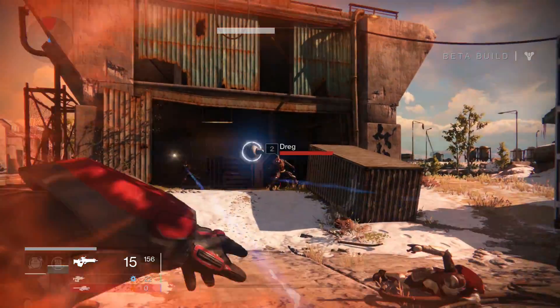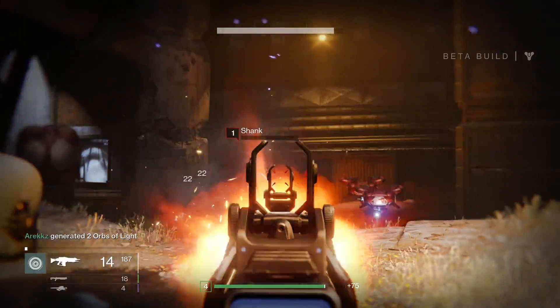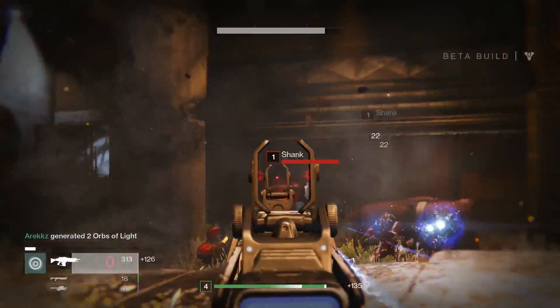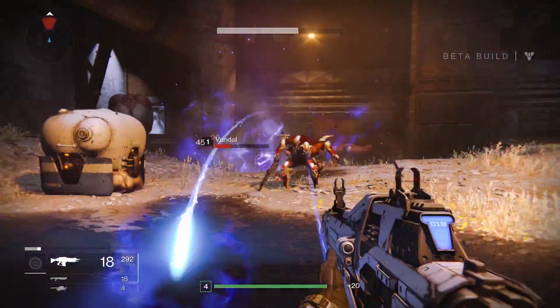The Titan is your heavy armored guy, your tank. They have the best armor stats, moderate recovery and low agility. The Warlock on the other hand is your caster, your space magician — it has low armor and agility but has extremely high recovery, so that helps outweigh how squishy it can be in battle.